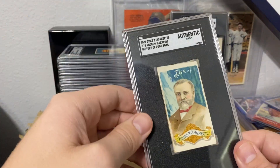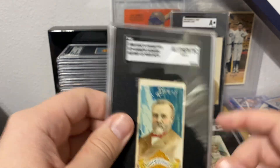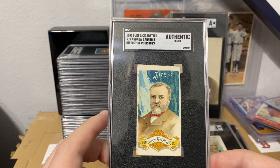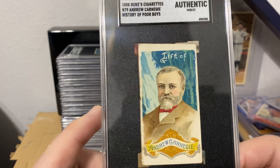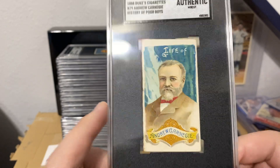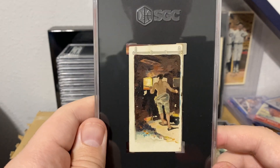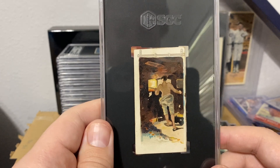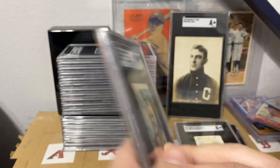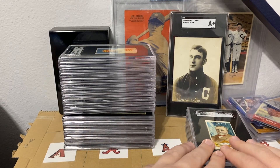Next we have a miscut Andrew Carnegie — you can see how it slants up to the top left. A lot of these in the set are really miscut. This example looks really clean besides that, so I was hoping it got a grade, but I understand why it did not. The imagery on these I love. I was thinking I was going to get a two, but there is definitely a crease on it as well — either way it's slabbed up and protected now.